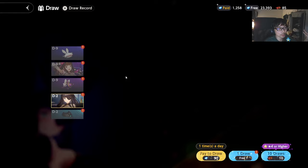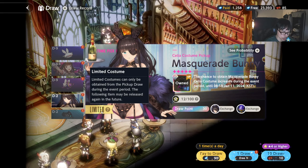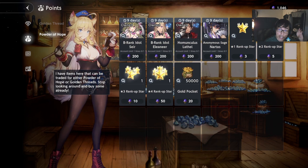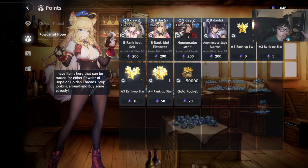Celia is a limited character, and if you notice this particular tag — 'limited costume' — limited characters or limited costumes will not be added to the Powder of Hope shop after the banner ends. That's something you want to keep in mind. In the shop's Powder of Hope section, we currently have B-Rank Idol Sare, B-Rank Idol Ileana, Homunculus Lethal, and Anonymous Sage Nuthers.